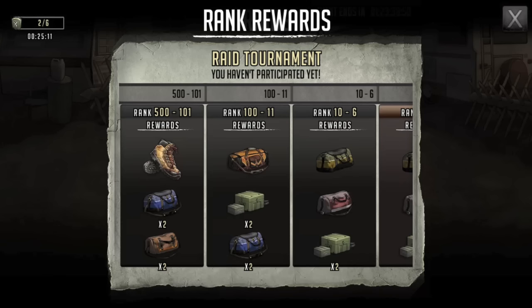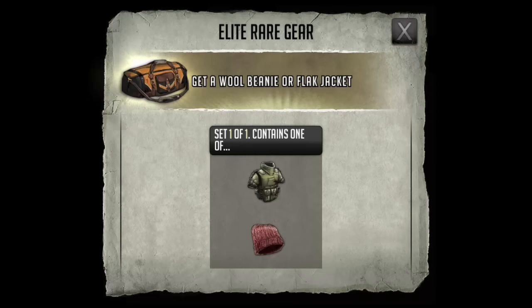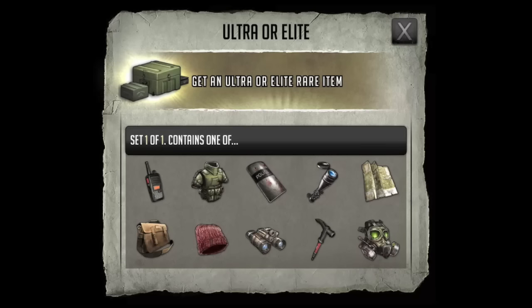You just don't want to blow them all at those high levels. Looking inside at rank 111, you get either a flak or a beanie, and a mixture of ultra rare or elite rare — though you'll mostly get the bottom items, as we all know.